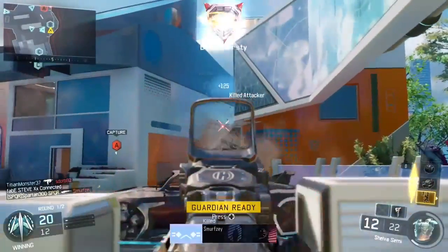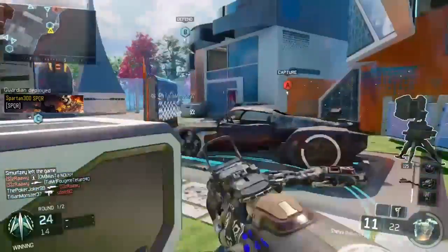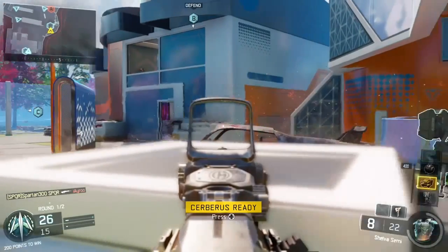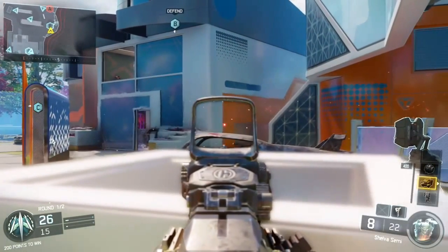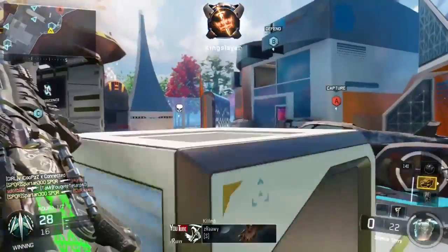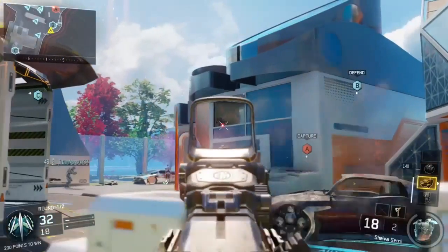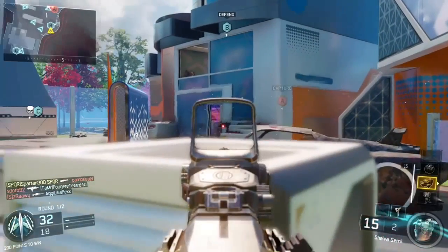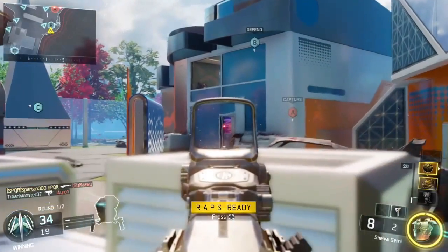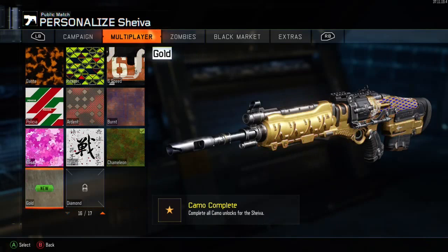So that's another one there adding towards that gold camo. This is the sixth gold camo I've now opened up. If you haven't seen my other videos, I have all the other gold camo unlocks covered too. There's one more to do now — I'm going to try to do that tonight so I can get that last assault rifle out of the way. Then I can open up that diamond camo, which I'm really looking forward to.